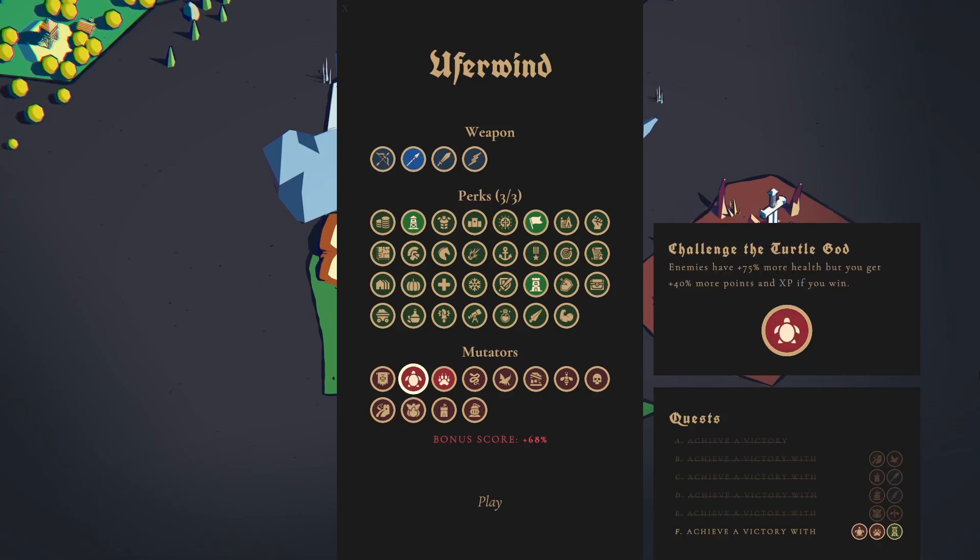So it is no longer necessary to use the challenge of the phoenix god making the enemies regenerate. Instead they only have more health and do more damage. Also you are forced to use the power tower perk — I think that's the only time the game actually forces you to use a specific perk. That might be a little hint to the players because this perk is really strong when dealing with these overpowered enemies.